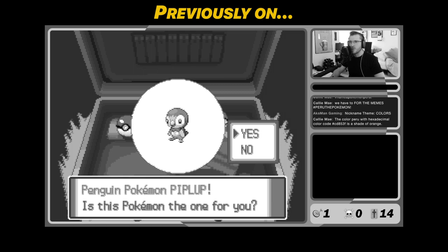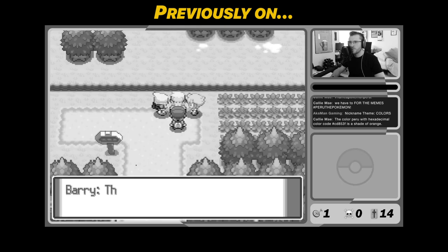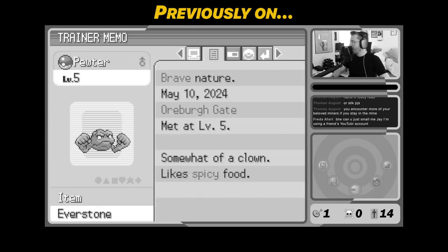The penguin Pokemon Piplup is going to be our starter. So we're going with Piplup — plus attack, minus speed. Let's go. It's not like this thing was outspeeding anything anyway.